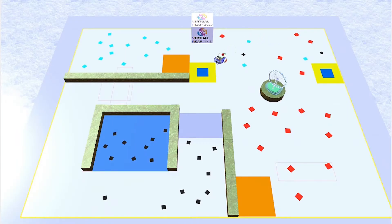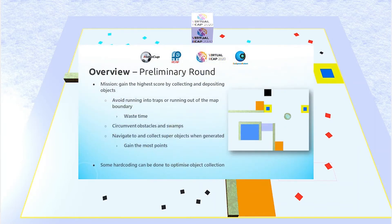The task mission is to gain the highest possible score through collecting and depositing objects. The robot should avoid running into traps or running out of the map, since respawning or resetting the score would waste a lot of time. The robot should avoid obstacles and swamps, as this would either slow down or hinder its movement. And the robot should navigate to and collect super objects when they are generated, as doing so would gain the most points.